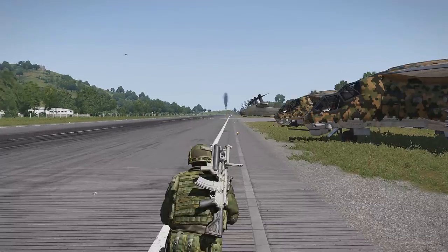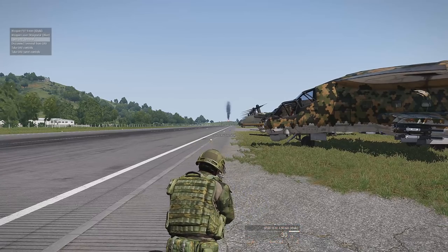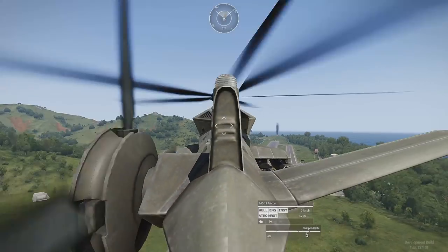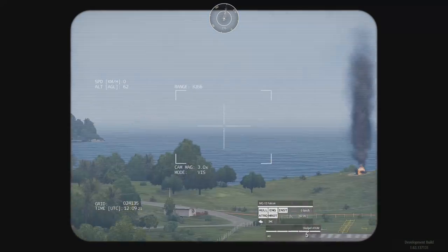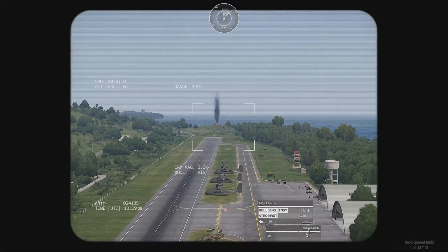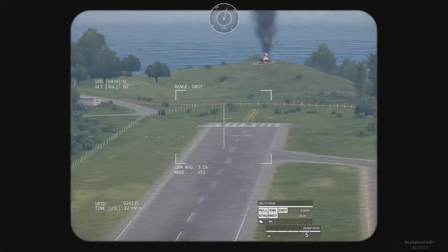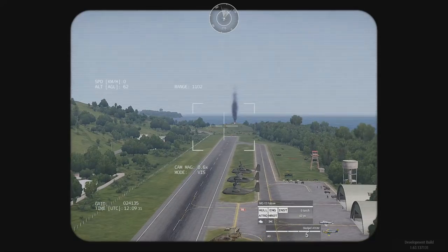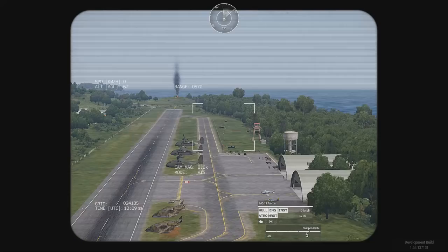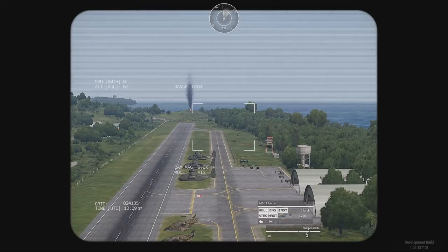The second way to fire is to take UAV turret controls when you're already connected. This particular UAV has two modes: wire guided or laser guided. Let's see if I can hit this target — we might be a little bit close.